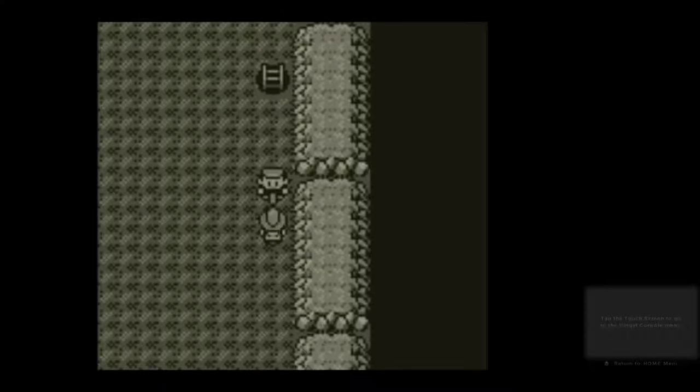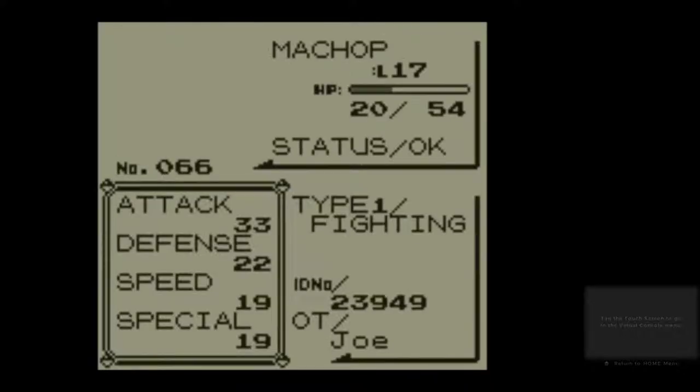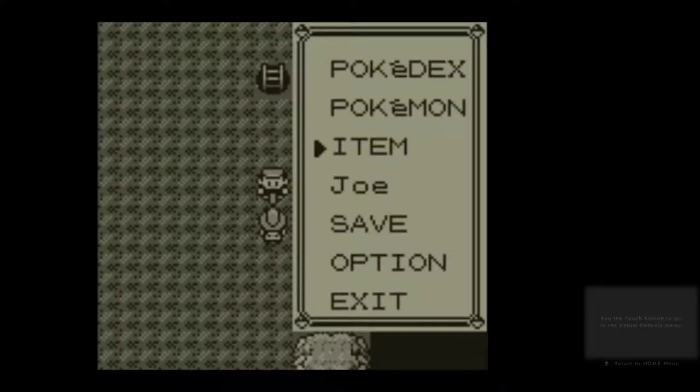Hello and welcome back to the Pokemon No Master Challenge. Last time on the challenge we made some progress through the Rock Tunnel and we caught our fourth team member in Machop. This time we need to run back through the Rock Tunnel to heal while also giving Machop some levels.